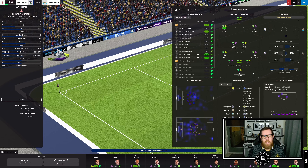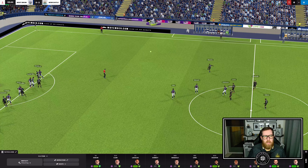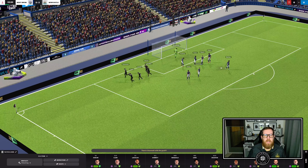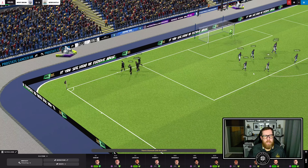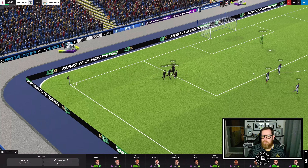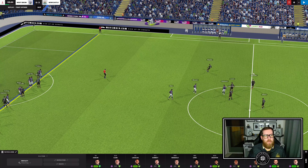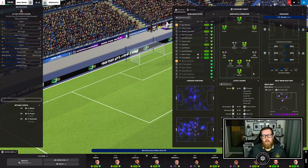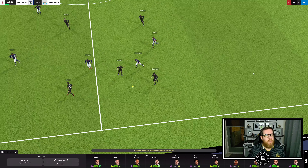At 33 minutes, we have a free kick. Murphy dinks it in and Dumit volleys it first time into the bottom left-hand corner. It's 3-0 — we are flying. There's a tight offside check but he was well on, no problems, no need for VAR.